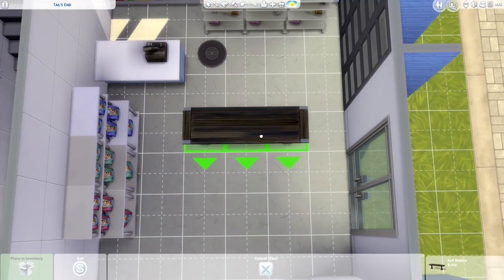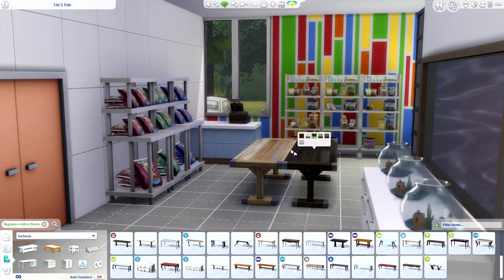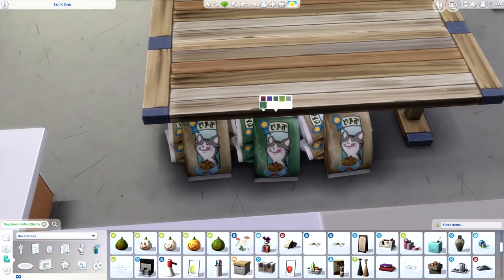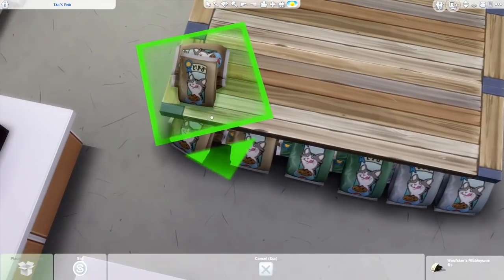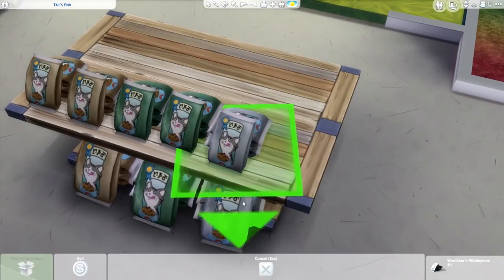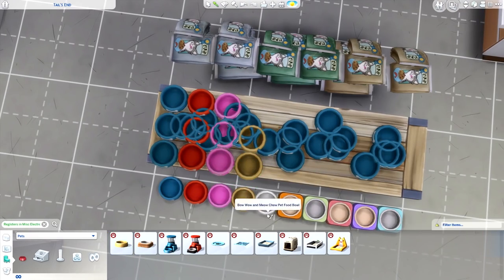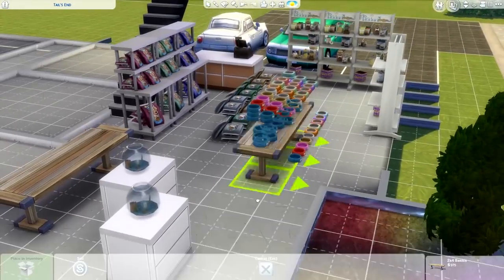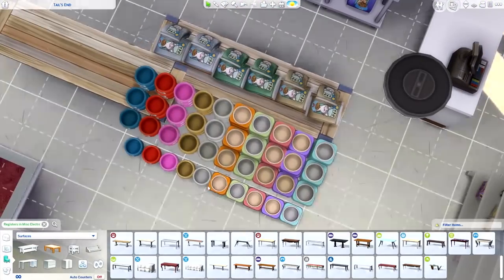I have a tutorial on free object rotation, placement and more - it might be in that one. If you look at my 'Sims 4 How to Build: Cheats, Tips and Tricks' video, that's an 18-minute video that covers pretty much every build mode cheat imaginable.